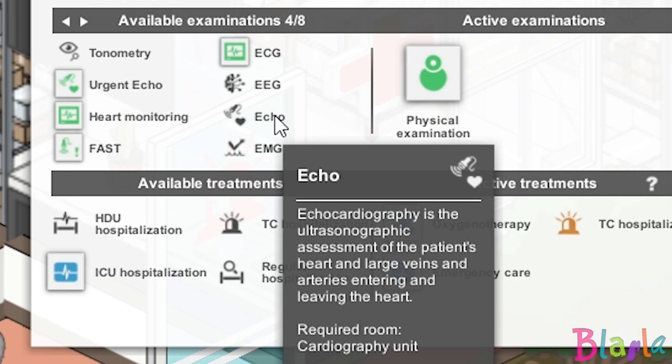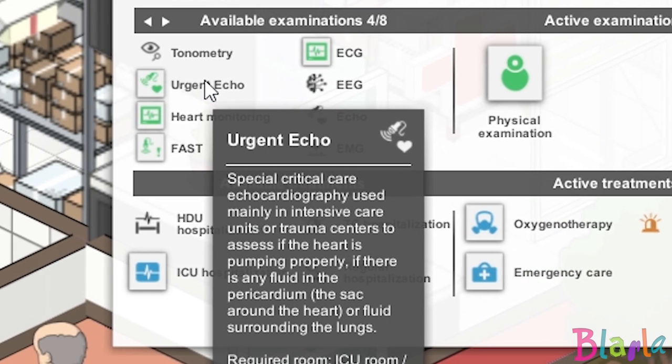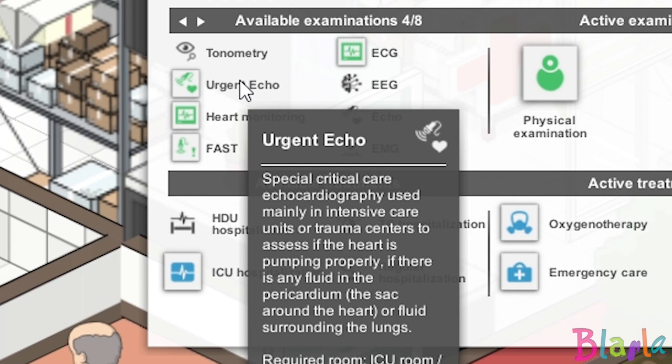Let's take a look at these for a moment. An echocardiography is the ultrasonographic assessment of the patient's heart and large veins and arteries entering and leaving the heart — so it's quite specific. What does it say for an urgent echo? This is special critical care echocardiography used mainly in intensive care units or trauma centers. The difference between an echo and an urgent echo is that the urgent echo we can absolutely do in trauma and the ICU, but the regular echo we can't — we need to send them off to the cardiography room for that. So that part makes sense. The urgent echo covers whether the heart is pumping properly, if there is any fluid in the pericardium — the sac around the heart — or fluid surrounding the lungs. So it's dealing very much with the heart itself and the surrounding fluid, not so much the arteries going in and out.